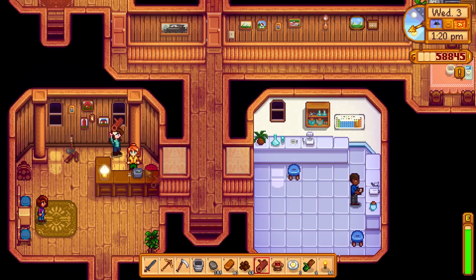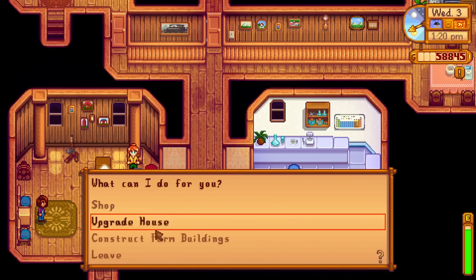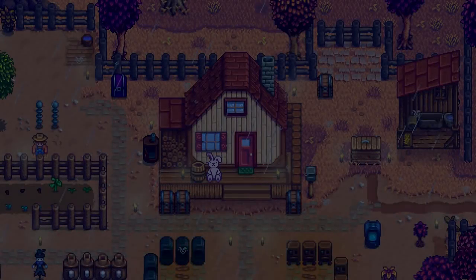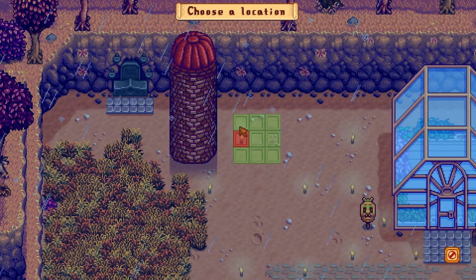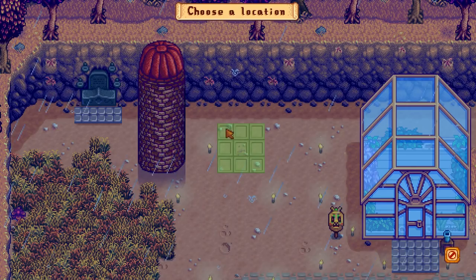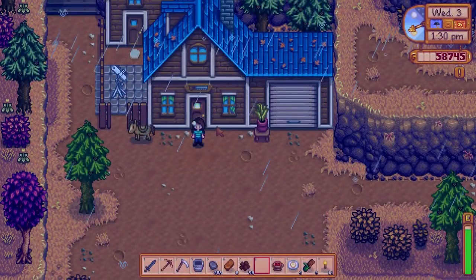We offer Robin a piece of hardwood as a gift, and she does seem to appreciate it. Then we'd like to build another silo so we'll have just enough hay to keep all of our animals fed throughout the winter. There's a torch in the way of the ideal spot, so the closest place we can put it is a little further over — but that's fine, and we can always move it later. Robin says she'll start working on the new silo first thing tomorrow morning.